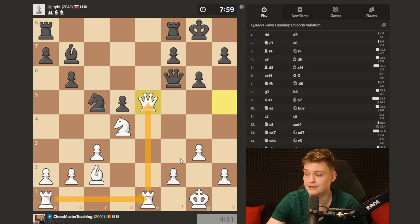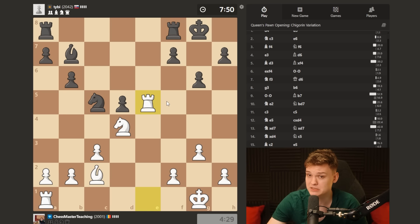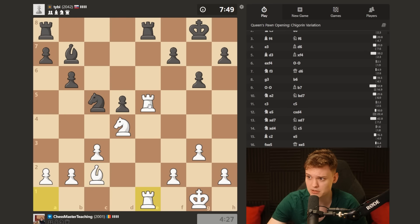I'd like to get that tempo and activate the rooks. Endgames where there are minor pieces only are kind of defendable for black with accurate play, but still fairly unpleasant, so he's not off the hook immediately.